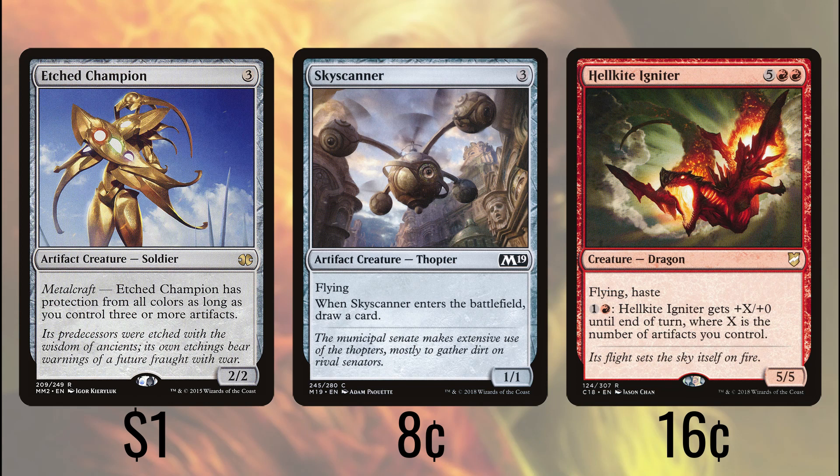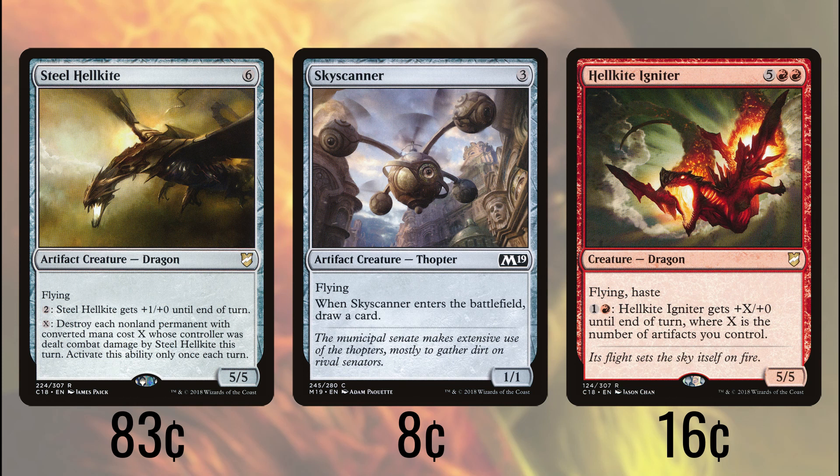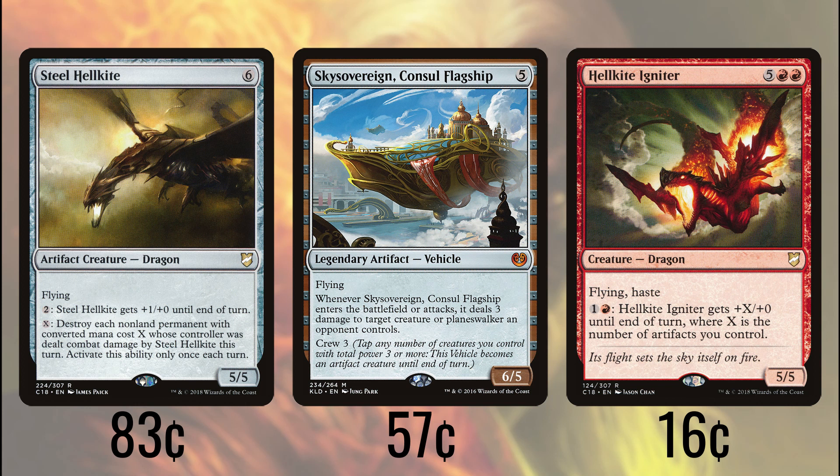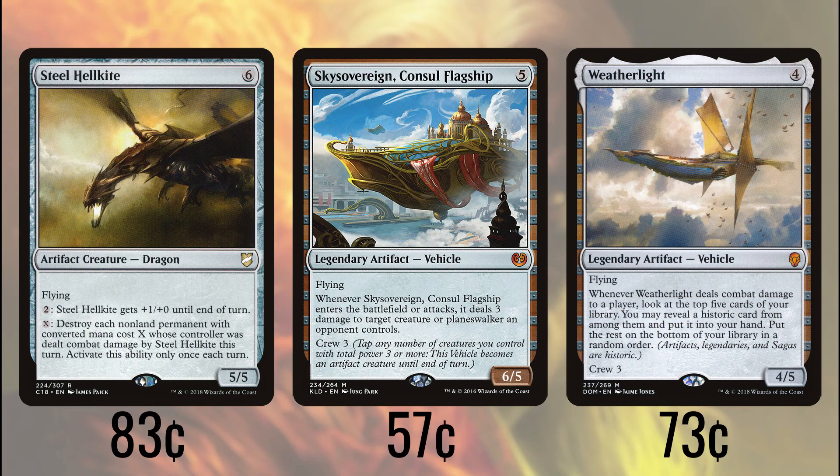Hellkite Igniter has flying and haste, and for a red and 1, gets +X/+0 where X is our artifact count. This ability can be activated multiple times in a round, making the Hellkite an absolutely massive threat with very few activations. Steel Hellkite is a 5/5 flyer, but that power goes up by 1 for every 2 we pay into it. We can also pay X when it hits a player to destroy each non-land permanent they have with CMC equal to X — notably, for 0 mana, we can destroy tokens that are not a copy of any card, making this dragon very effective against token strategies. Sky Sovereign, Consul Flagship, is a formidable threat in the air, dealing 3 damage to a creature or planeswalker when it attacks, and it can be crewed by any creature in our deck since it only requires power 3. Weatherlight lets us look at the top 5 cards of our library when it hits a player, and we pick a historic card out of those and put the rest on the bottom. It also can be crewed by anything at all, and gives us another flying beater that provides great card draw.